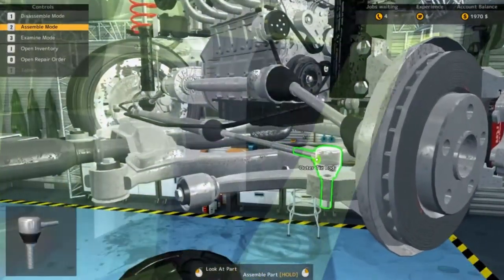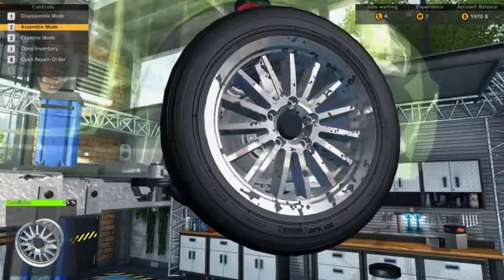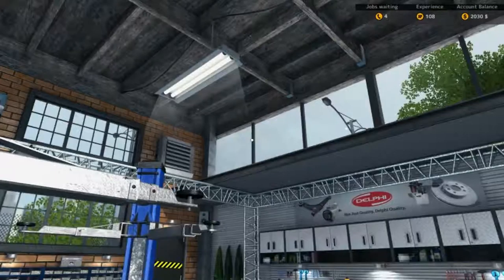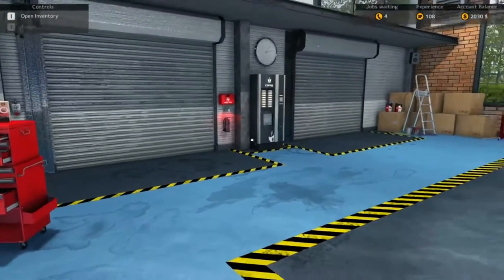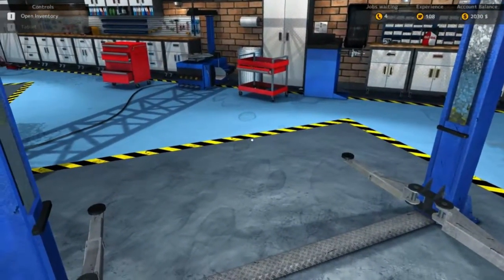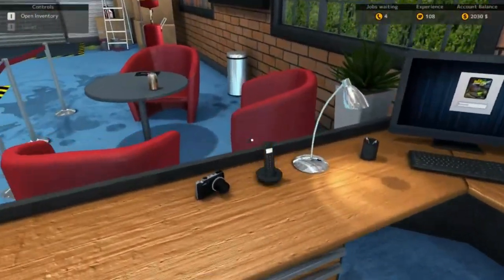We'll put it in assembly mode by pressing number two. Zoom in a little bit. Put the wheel back on. Before we do anything, let's just check — inner tyre rod done. Finish that job. So there we go, there's that first job finished. I do notice in this game you don't make a lot of money; you've got to do a lot of jobs to get your money up. But that's part of the fun of the game. So that was a nice, quick, easy job.